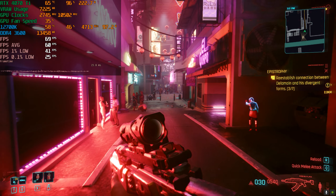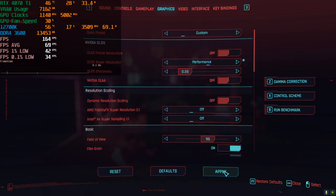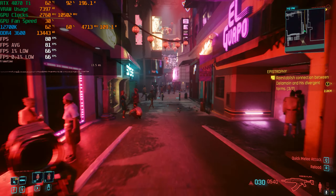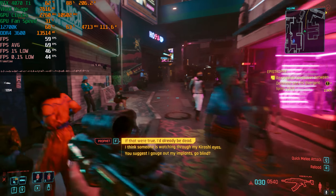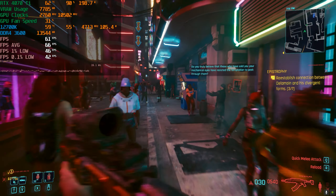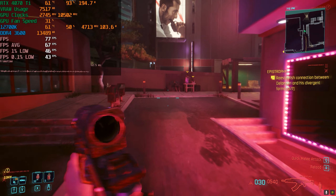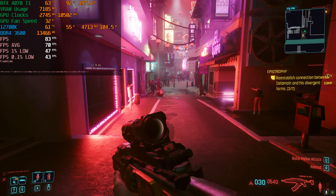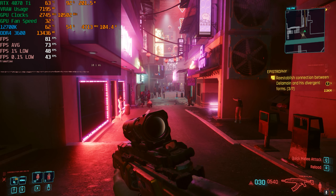I wouldn't go below DLSS quality at 1080p, but let's drop to performance to try to hit 60 frames per second at all times. We are rendering internally at a much lower resolution. Over here is the real test — and 59 fps. That's close enough, I'll call it 60. Even with a 3090 Ti equivalent at 1080p with DLSS performance, it's difficult to hit 60 fps. Switching everything to low and enabling RT Overdrive only gave three or four extra frames per second, so I'm just using the preset for consistency.